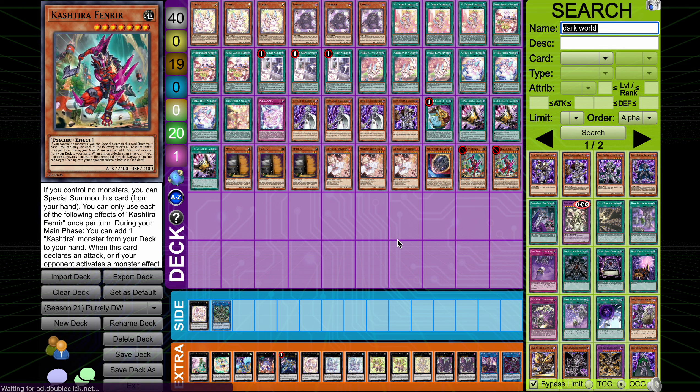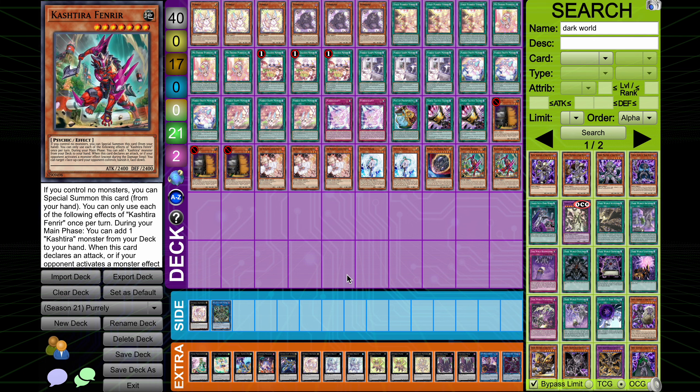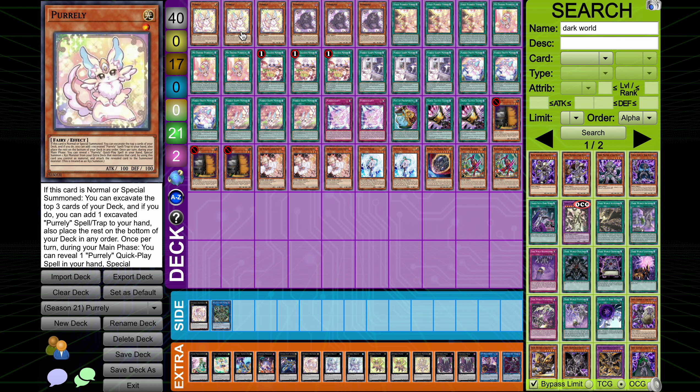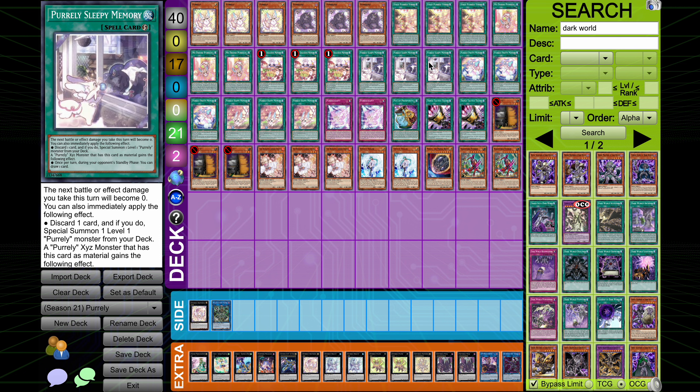I played two different decks primarily throughout this season of ladder: Purely and Nacheria Runic. There are two versions of Purely I'm going to show you today, and then one version of Nacheria Runic that I modified through the season as Purely got released into the game and the meta shifted. Starting with the regular Purely variant without Dark World cards — the Purely cards are pretty standard across all lists: three Purely, three Lilies, three My Friend, three Delicious, three Sleepy, three Pretty, and three Happy.